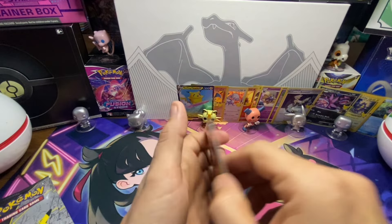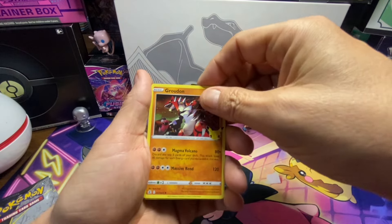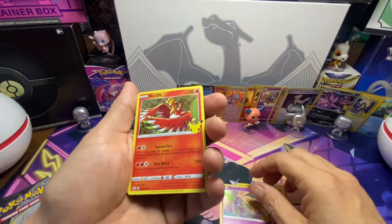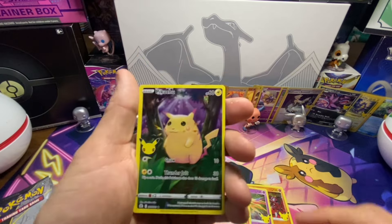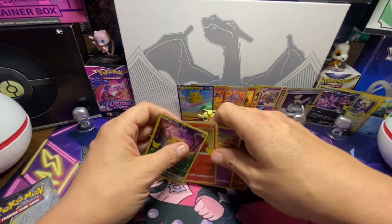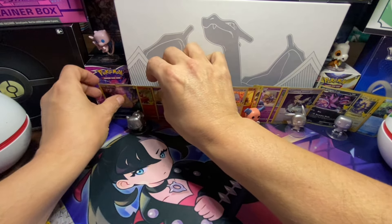There's the next code. We got Groudon, guys — this is an awesome one. We got Xerneas, Ho-Oh again, and Pikachu again. This is turning out to be an awesome Celebration pack, guys. That is awesome.